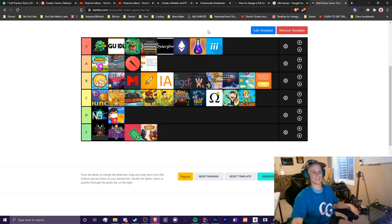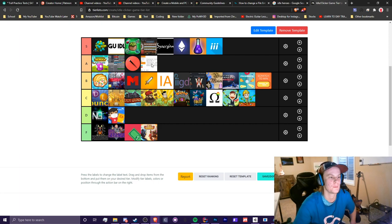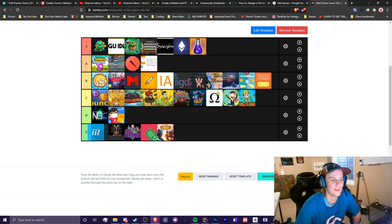All jokes aside, this is what my tier list looks like. Here are all the S tiers. Obviously I'm just putting my three games up top because they're my games — why would I call my games bad? Idle Impulse is an F, let's be real, it's terrible. But yeah, so this is my 39 idle game tier list.